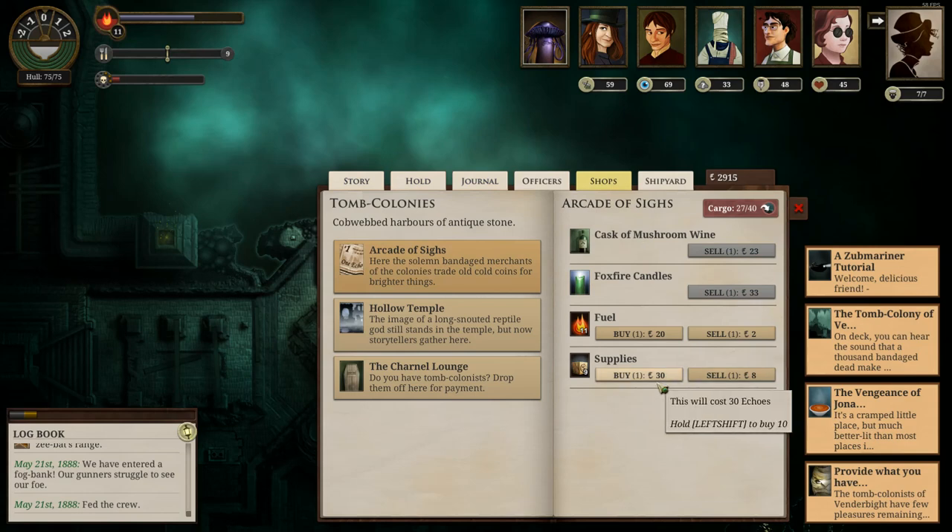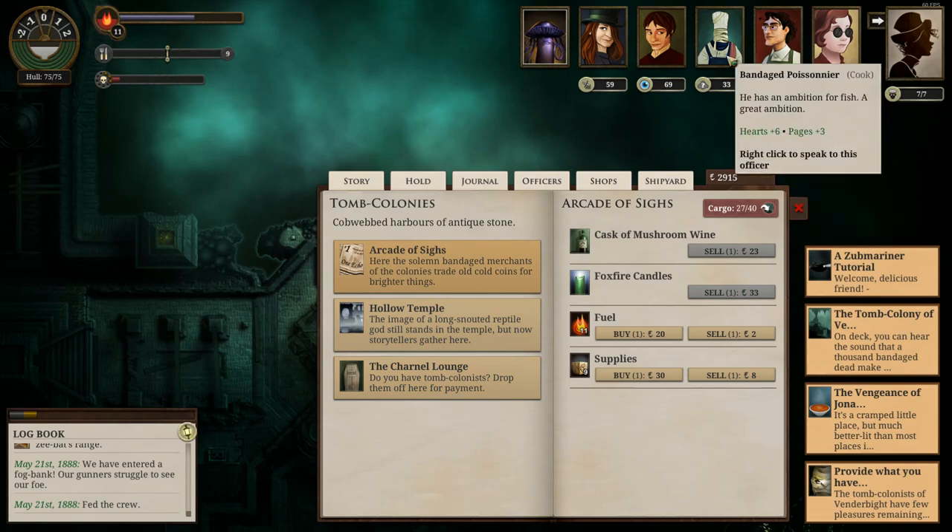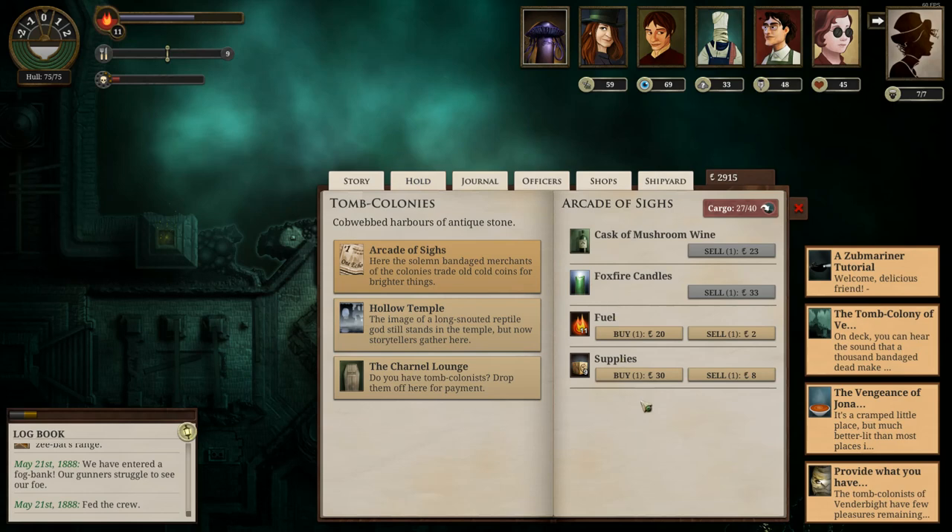Shops. Oh, Temple — interesting. I could sell Memories of Distant Chores for 12. That doesn't seem very worth it. Unfortunately no Muter Salt here. I don't know why I thought they would be selling salt just because this is where we picked up the cook. Could stock up on fuel just a little bit — I think 11 is looking a little bit low. Of course this is twice as expensive as in London. I'll buy just that many — try not to think too much about the cost.